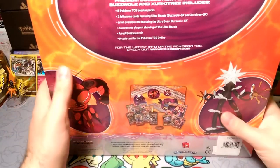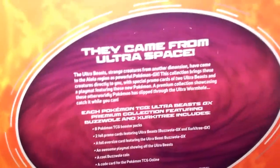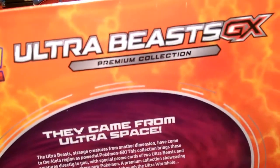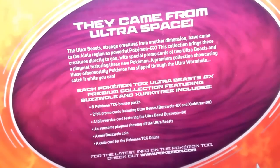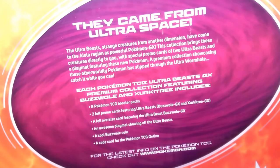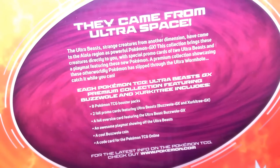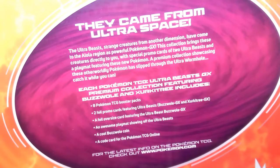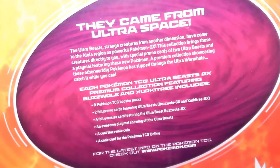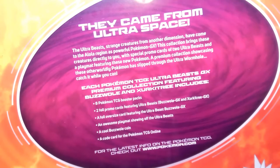I probably broke it, so it's basically the same as the last one. Moving the camera back slightly — the Ultra Beast GX Premium Collection: they came from Ultra Space, guys. The Ultra Beasts are strange creatures from another dimension that have come to the Alola region as powerful Pokémon GX. This collection brings you these creatures with special promo cards of two Ultra Beasts and a playmat featuring these two new Pokémon. Catch it while you can.